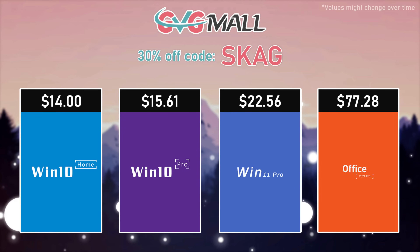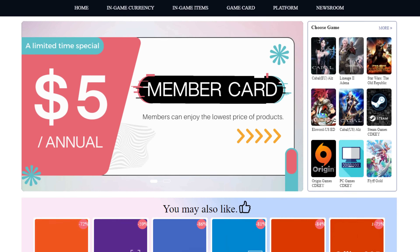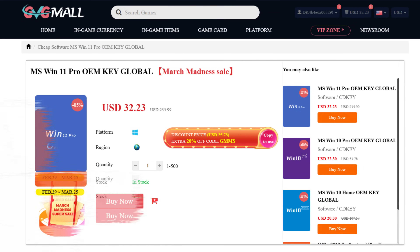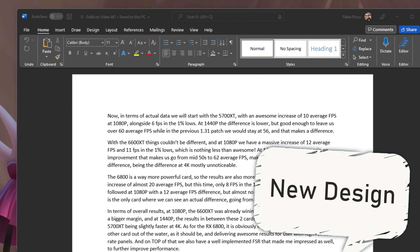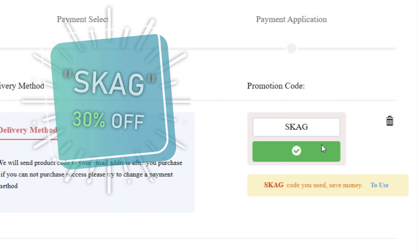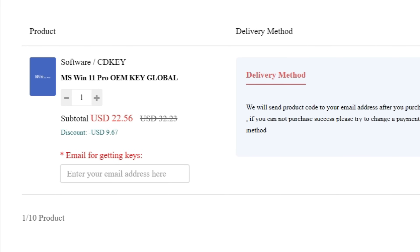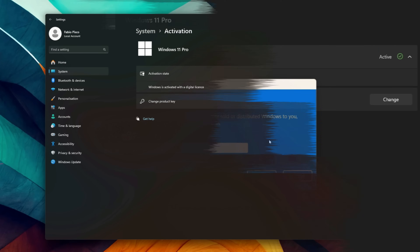Just because of that, I'll leave you with today's sponsor: GVGMall, bringing you lots of software deals like Windows 10, Windows 11, Office 2019 or 2021. You can use my SKG discount code for 30% off — getting a Windows 11 serial key for $22 and Windows 10 for only $15. Use the key in your Windows settings and you'll have an activated system.